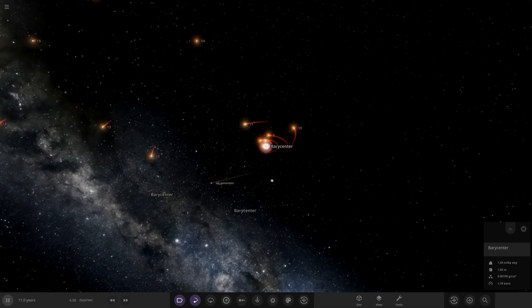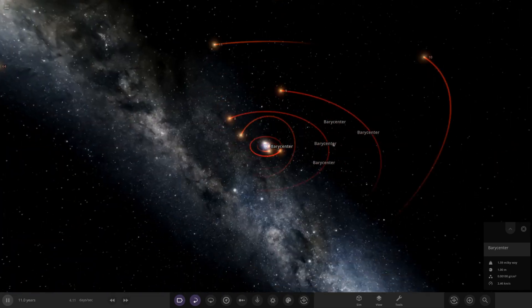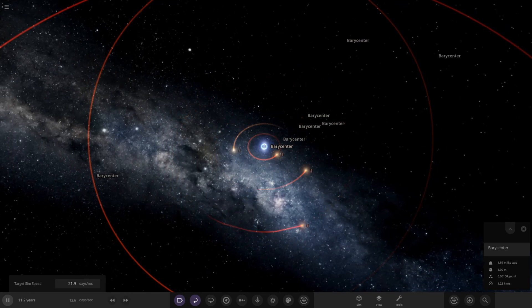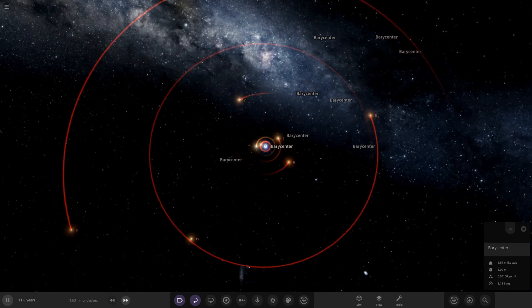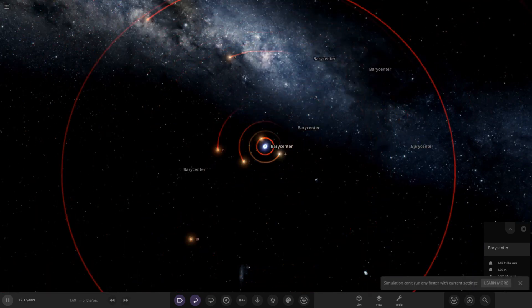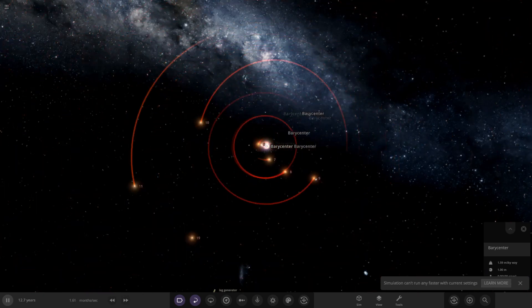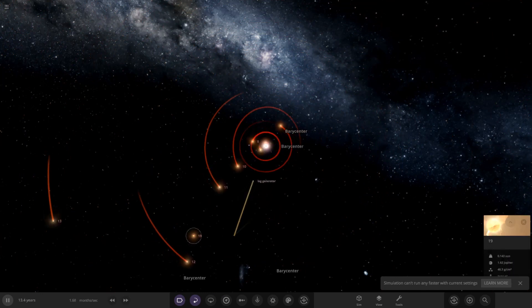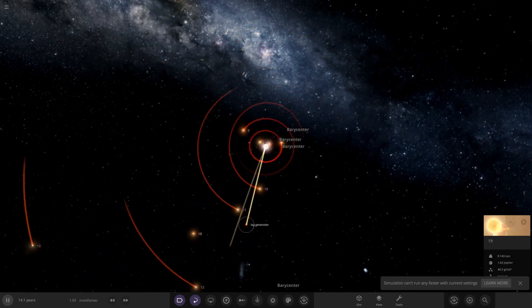If you guys want to experiment and play around with this, it's in the Discord server in the simulation uploads. Speeding it up more - you can see the inner part - it looks like it's handling it a little better this time around, maybe because I placed the IC galaxy earlier and that messed things up. The lag generator is moving - that doesn't look good. Star number 19 isn't moving, or maybe it's just so far away. The lag generator probably just got shot out at near the speed of light.